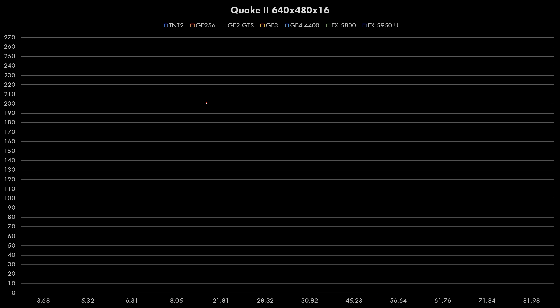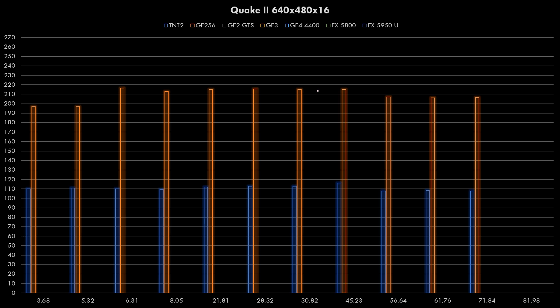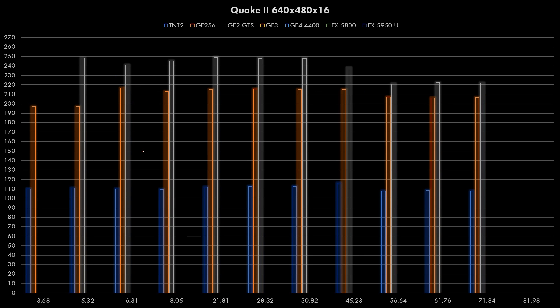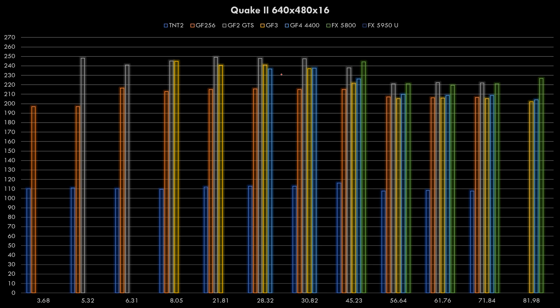Now let's look at OpenGL with Quake 2 running at 640x480. The TNT2 runs fast at this resolution, getting over 100fps. The GeForce 256 is a lot faster, just over 200fps. The GeForce 2 GTS is even faster, close to 250fps. The GeForce 3, GeForce 4 and two FX cards follow. We don't get as much performance loss with later driver versions in OpenGL, although some loss is still visible. If you want the fastest, that would be a GeForce 2 with an early 532 driver.